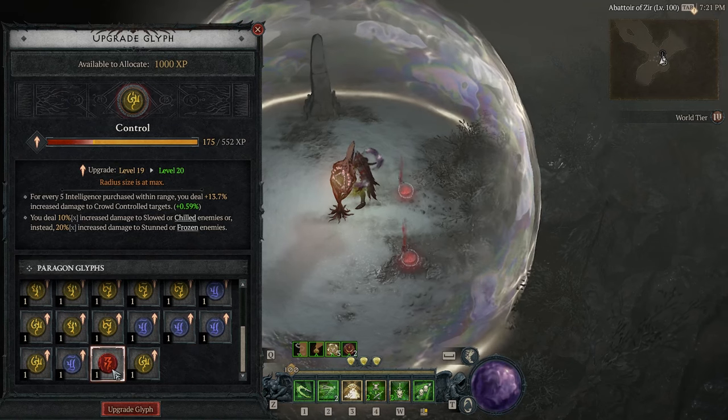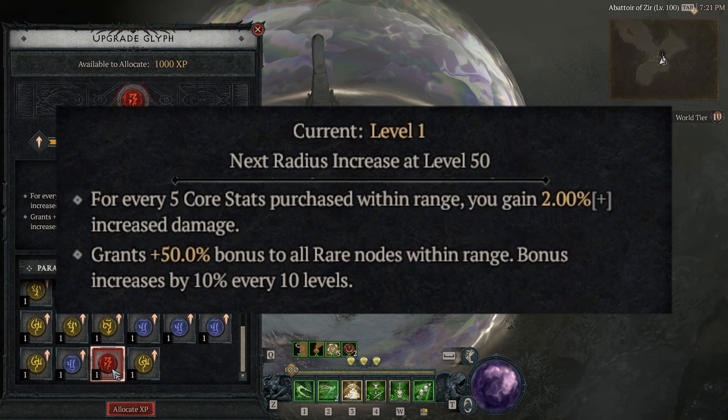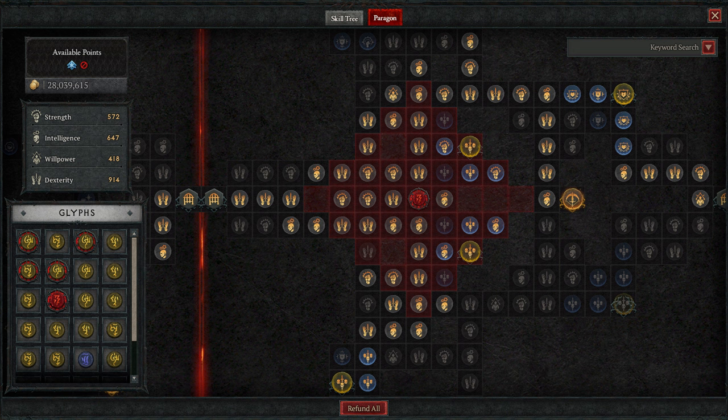Completing Abattoir of Zier will give you a new Paragon Glyph called Tears of Blood. It gives 2% increased damage for each core stat purchased within the range of influence, and a 50% bonus to all rare nodes within range, which increases by 10% every 10 levels. As you level up Tears of Blood, the range of influence also increases, giving you even more damage. The range appears to increase every 50 levels, with a maximum level of 200.